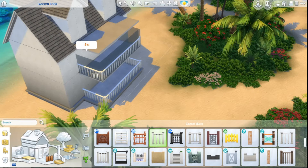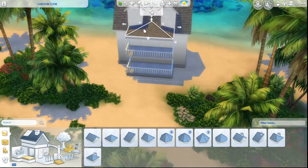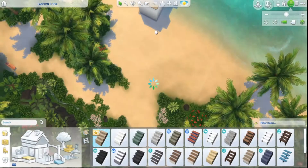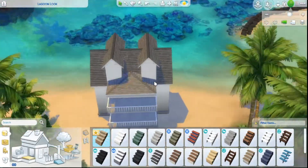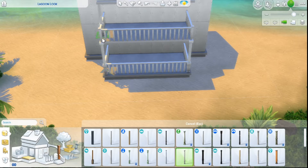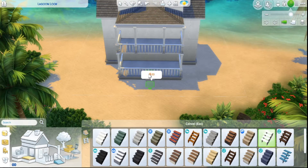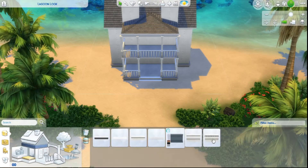In this build I'm doing an abandoned beach house here in the beautiful world of Sulani. The idea is that this house has been abandoned for several years and is now a place where local kids hang out and do all those things they're not allowed to do away from their parents. It's a three bedroom, two bathroom home, and I'm super interested to see what you guys do with it when I upload it to the gallery.